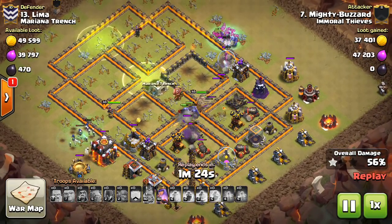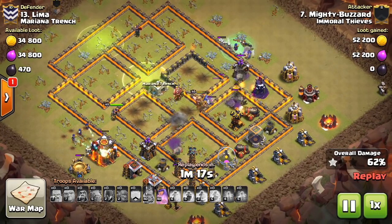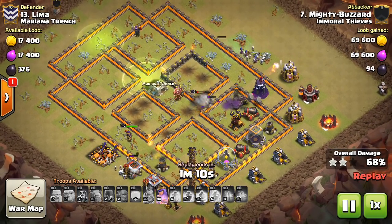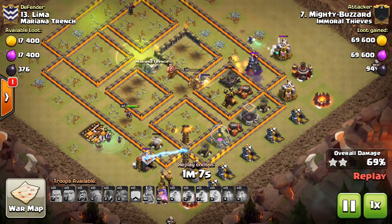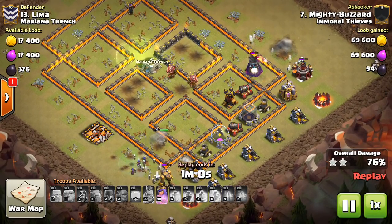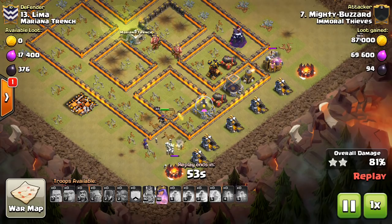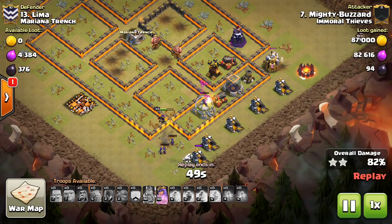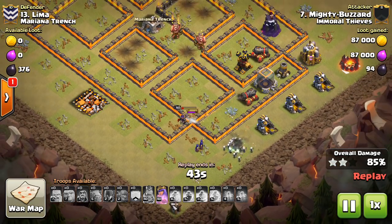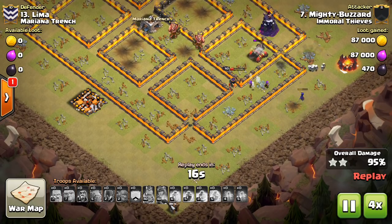Those witches are actually able to do a pretty solid job on the outside of the base, because they can spawn skeletons quickly enough that the defenses typically won't target them. Plus, with the new and improved amount of HP they have, it takes multiple shots from a point defense to take one out, which sometimes gives them enough time to retaliate and take the defensive tower out before it gets them. Things are kind of petering out — looks like that wizard tower took out the witches at the top of the base, but his queen still has her ability, and a few witches are still going strong. That bomb almost takes those witches out — got really close, actually pretty lucky. But we'll fast forward, because once again a bit of a close attack, but gets the job done. Nice stuff to Mighty Buzzard.